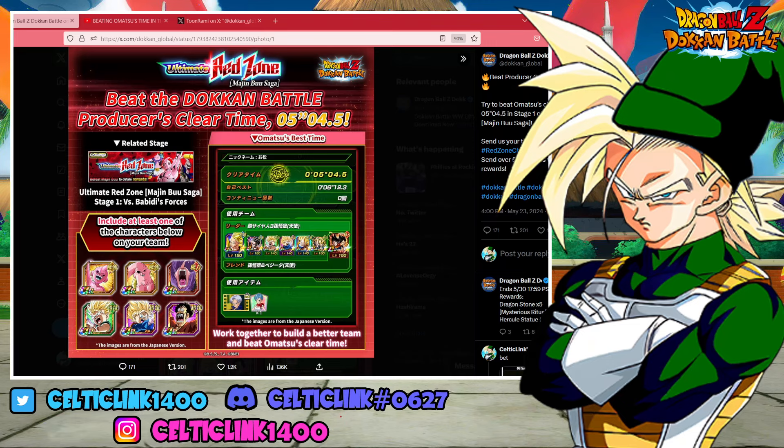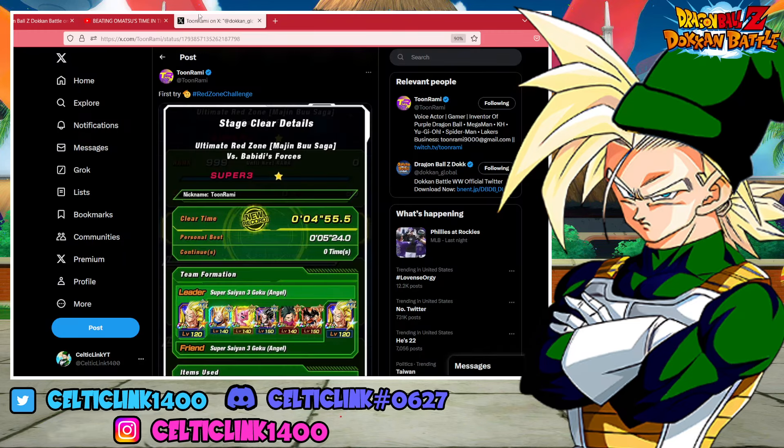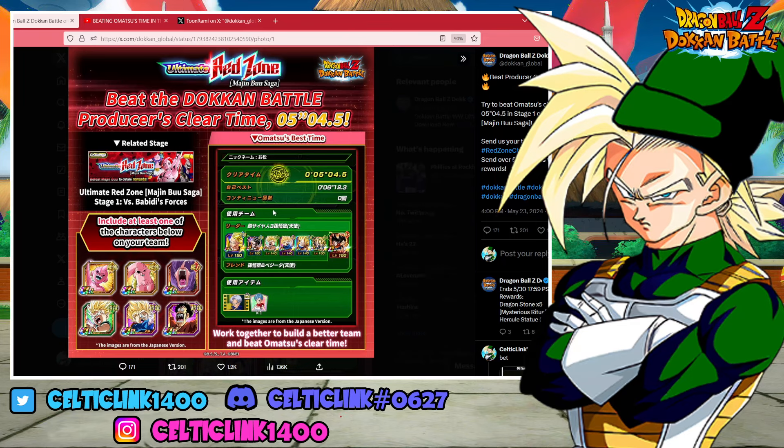I'm kind of curious how hard it is to hit 5 minutes and 4 seconds. If we look over here, we actually have a few other people who have done it already. Ningin's best score looks like 4:24. I haven't seen him post any update so I don't know if that's his final time. Toon Rami also got 4:55. So it looks like it might be kind of tough to get that score. We'll see what we can do here with 5 minutes and 4 seconds. Let's hop into the game and get this going.